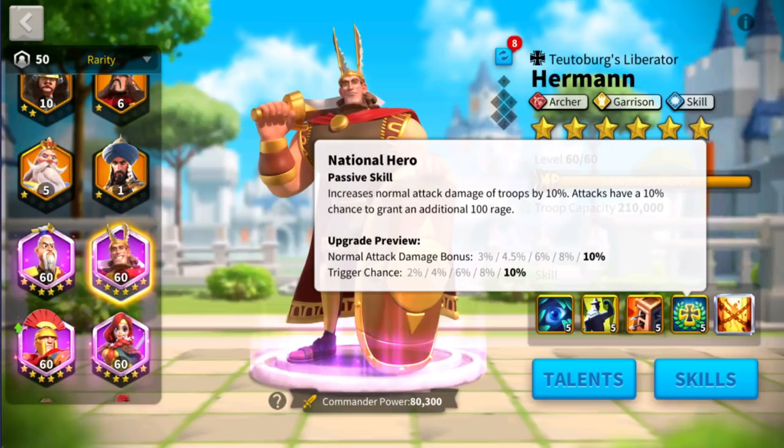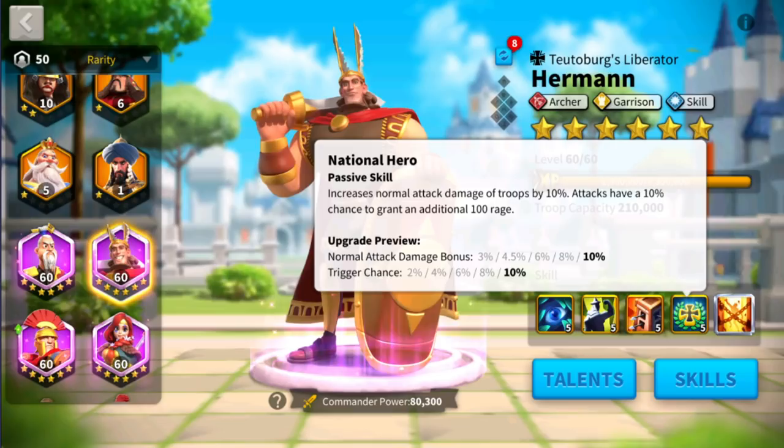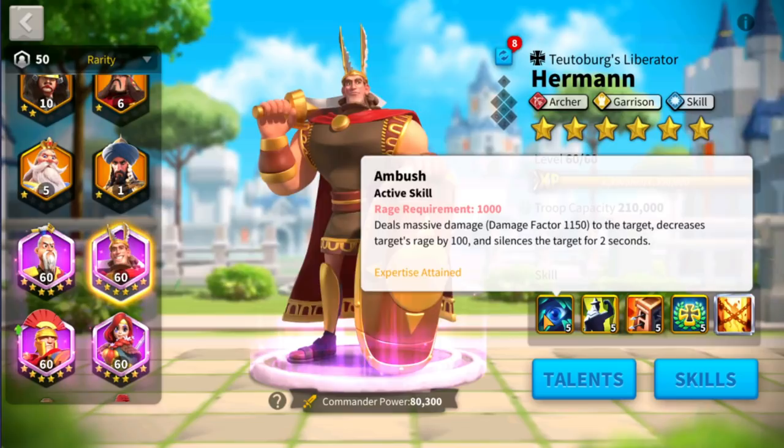He's going to be able to increase his rage regeneration by 10%. Whenever he attacks he has a chance to gain 100 rage. Each turn you earn 100 rage, so this is definitely solid — if you trigger that 10% you're getting an extra 100 rage and it's going to really complement his first skill. So whenever he's gaining a lot more rage he's going to be able to disable the opponent as well.